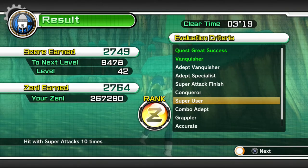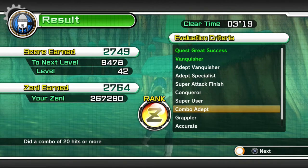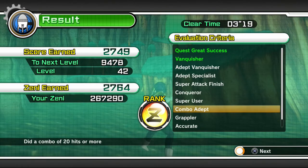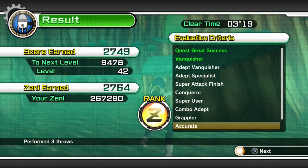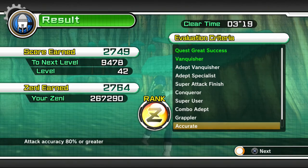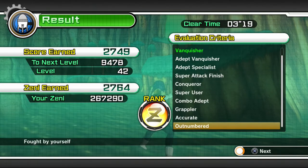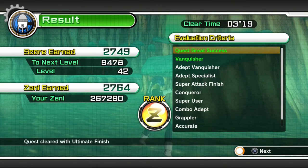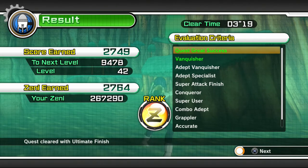Landing super attacks ten times can be tricky, but I'll show how I do it. Combo Adept can also be tricky, but focusing on the right person and having a good way to get a 20-hit combo helps. Grappler is not too hard — grappling is actually really useful in this mission. Accurate I haven't always gotten during Z-rank runs, but it's extra help. Outnumbered I always get since I always fight alone. I'm going to have a go at demonstrating how I get a Z-rank — it may or may not work, but hopefully it's useful.